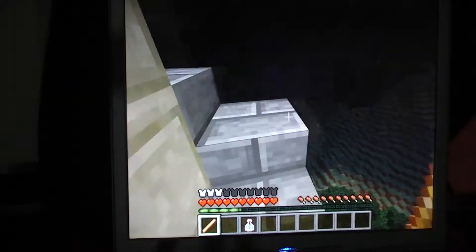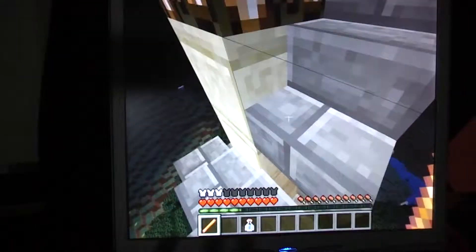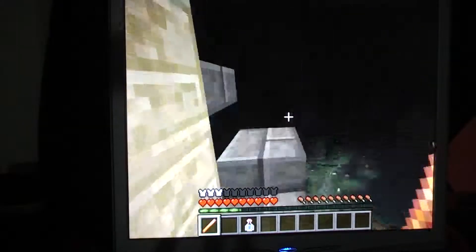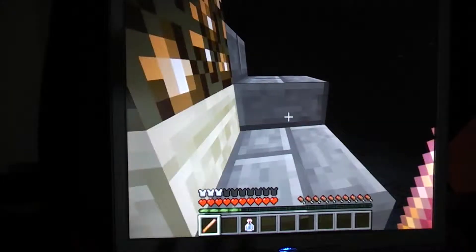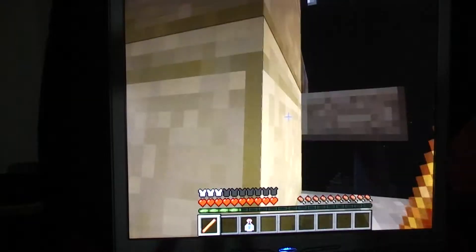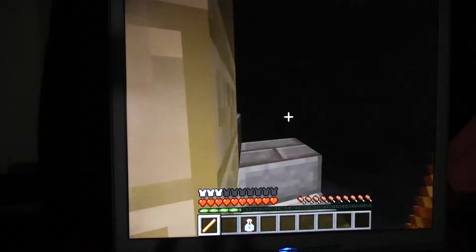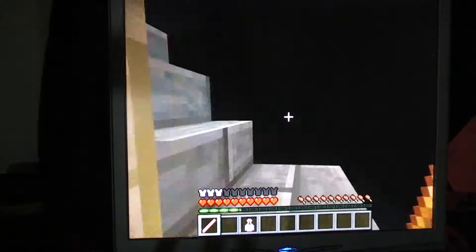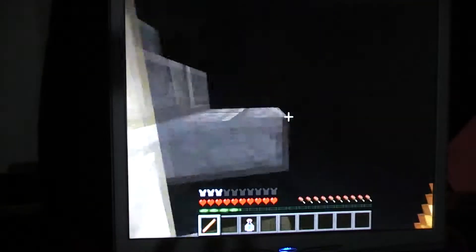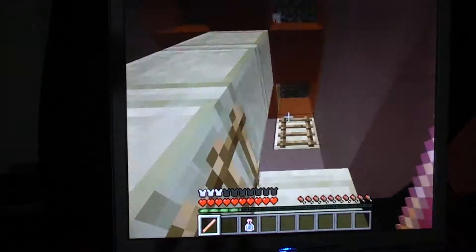I just felt like having the Power Pole anyway, even though I'm not on peaceful mode. Because when you're out this far from all my stuff, it gets pretty scary — there's barely any light. By the way, there are variations between the two sandstone blocks — chiseled and smooth sandstone.